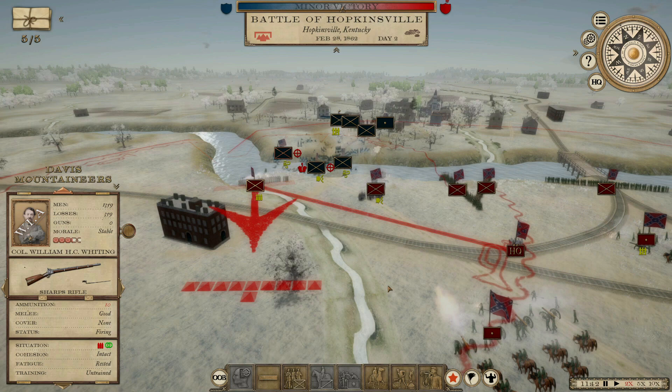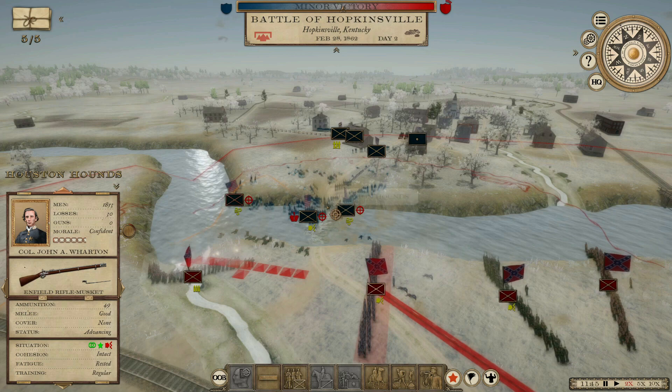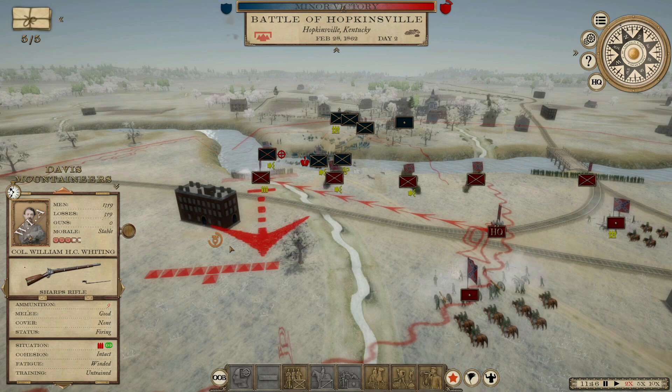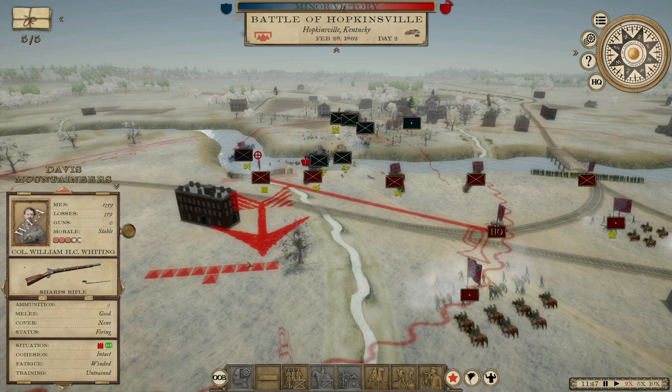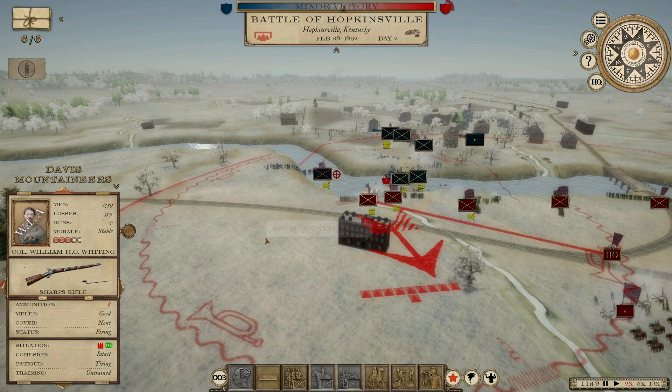They're down to 10 rounds. Shifting both brigades at the same time might not have been the best idea, because now I have nobody firing on the crossing troops. Come on Davis Mountaineers, get out of there. Where's he going? He can't cross over there — that did not look like a place he could cross.